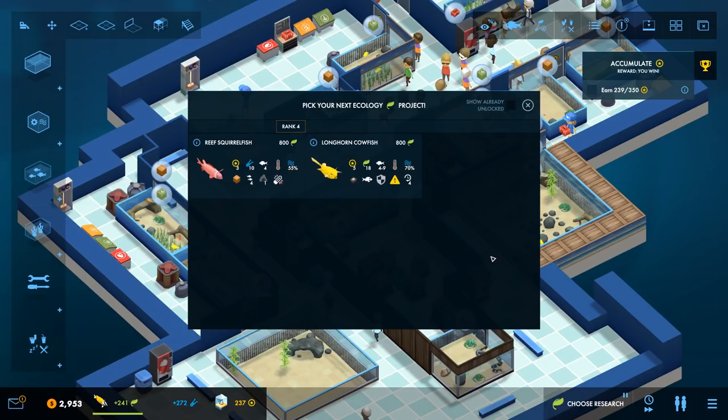You have objectives given to you by the game, and you also have side objectives. Each fish has their own qualities - this fish here doesn't like lights, likes caves. This fish here will eat starfish and is armored, but he's a wimp so he can't be housed with a bully. So bully fish and wimp fish - some fish don't like being put in with their own species.